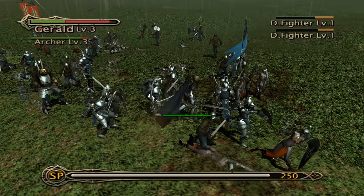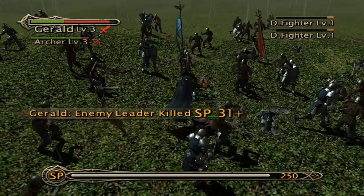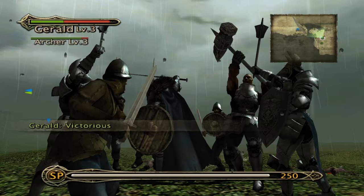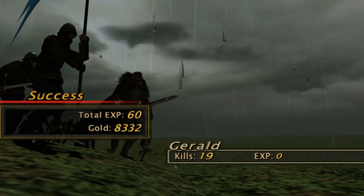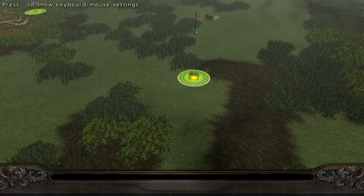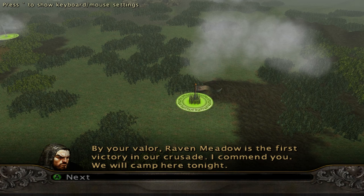This suppressive fire from the archers really helps out. We took a beating but we managed to catch them all, I think. Decent golden experience — it's not great, but it's good. 'By your valor, Raven Meadow is the first victory in our crusade. I commend you. We will camp here tonight.'